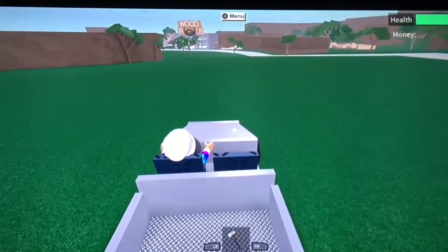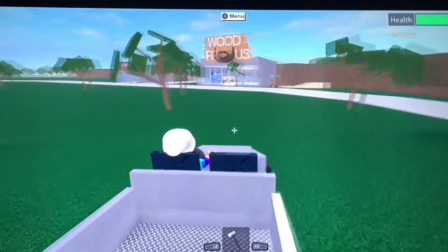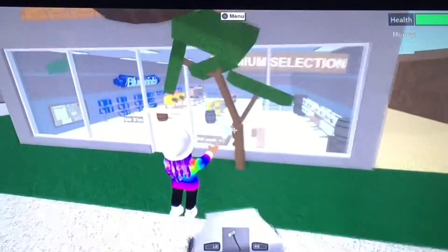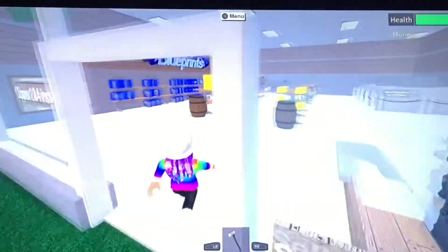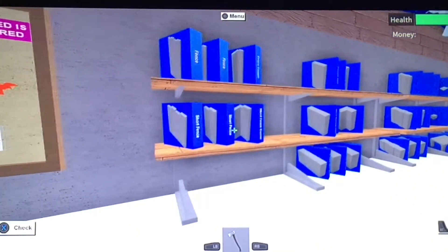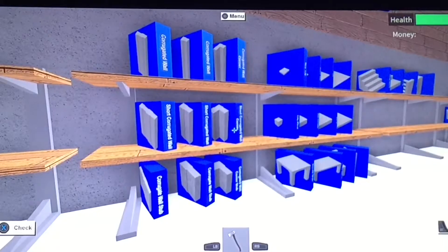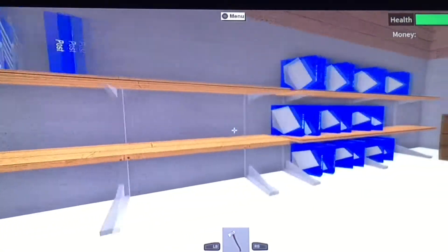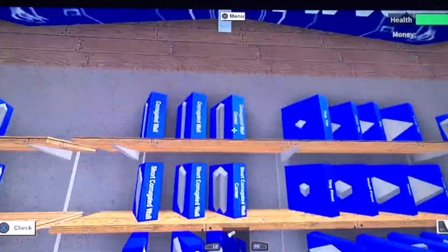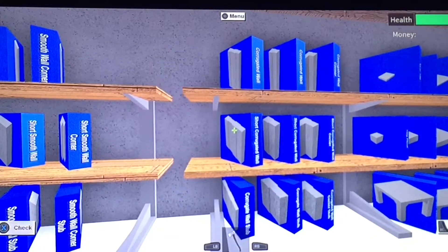What you want to do is go to Woods R Us, which is right in front of you, or wherever you are — you want to drive to it, walk to it, jump to it, fall on your face to it, whatever. There's a big wall that says blueprints. In these, they all have fences, they have walls, they have stairs, little ramps, flooring — all this stuff. All you got to do is pick it up and buy what you want.